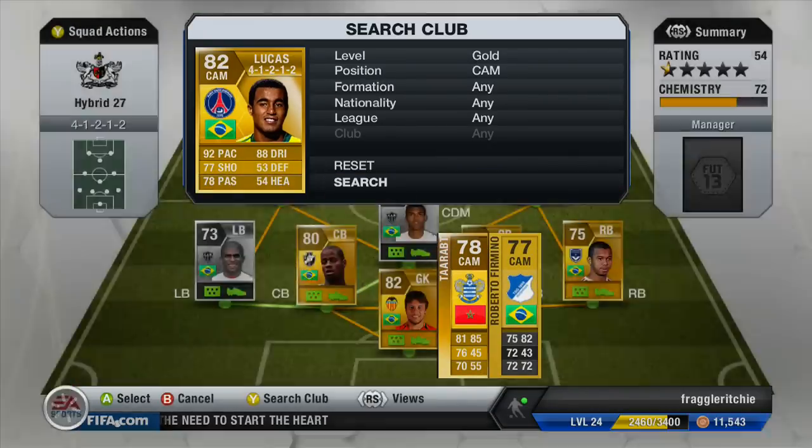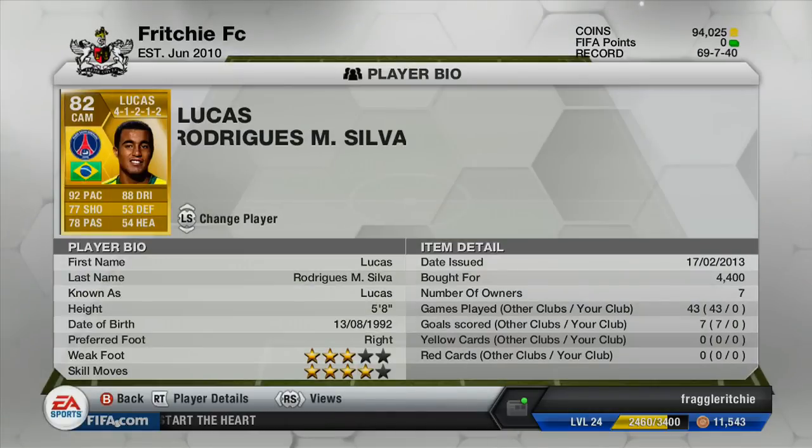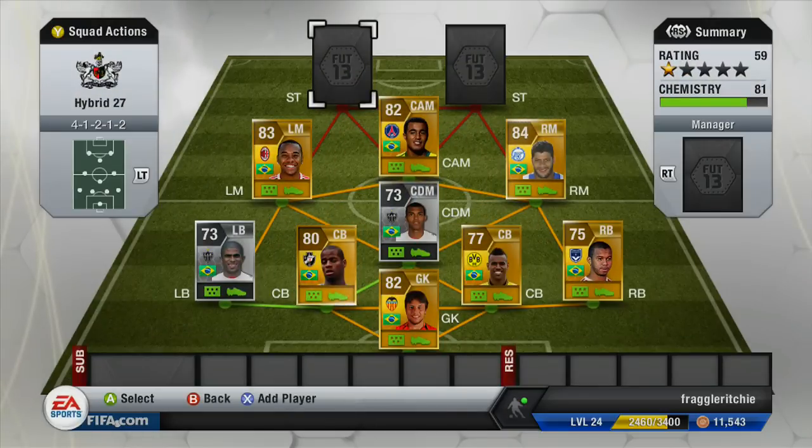At centre attacking mid we have Lucas from PSG, who used to play in the Liga do Brasil. He cost me 4,400 coins and has 92 pace, four-star skill moves, 88 dribbling, 77 shooting, and 78 passing. A really nice CAM — pace, skill, a decent shot, and decent passing. What else can you ask for?